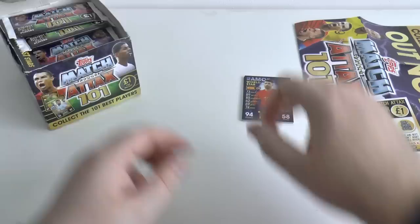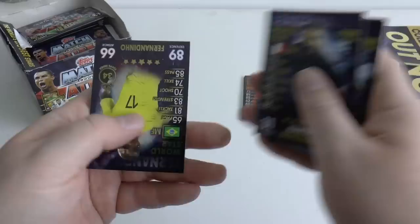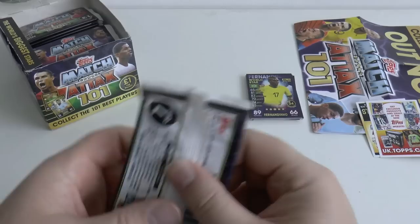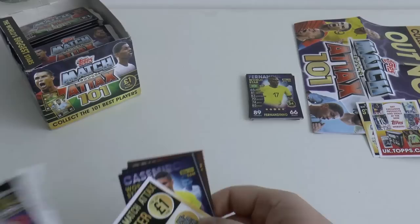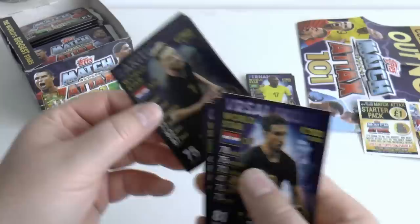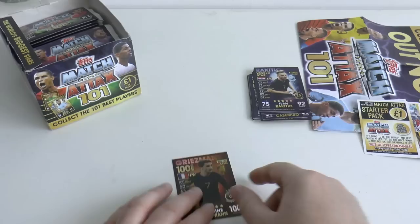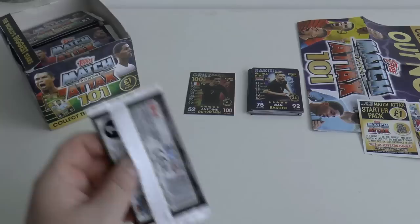Let's get straight through these packs now. Pack two: Alcacer, Mernier, Coutinho, Henderson, Di Maria, Benzema, and Fernandinho World Star. Keep an eye out for the 100 clubs — one in every five packs allegedly. Pack three: Johnny Evans International Star, Casemiro, John Stones, Ozil, Vizalcico, Rakitic. And here's our first 100 club — Antoine Griezmann from France. The Atletico Madrid striker, or I should say former Atletico Madrid striker — looks like he's on his way to Barcelona.